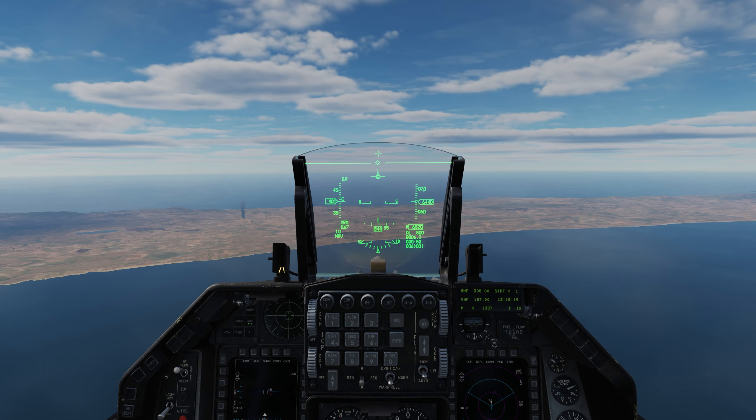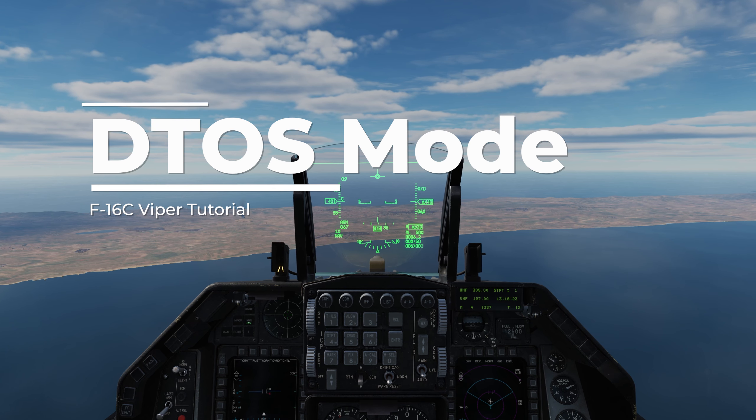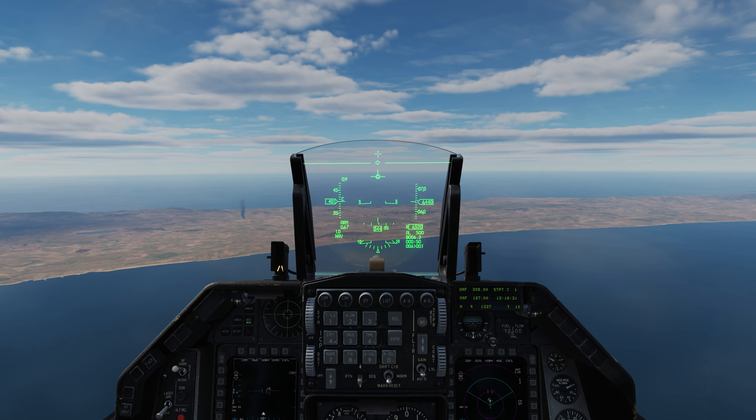Hey Pilots, Tricker here, and today we're going to talk about D-Toss or Dive Toss mode inside the F-16 Viper. With today's patch on the open beta of DCS World as of January 27, 2022, we now have this mode. D-Toss is a visual designation mode for dumb bombs as well as smart weapons, and we'll take a look at several different examples.